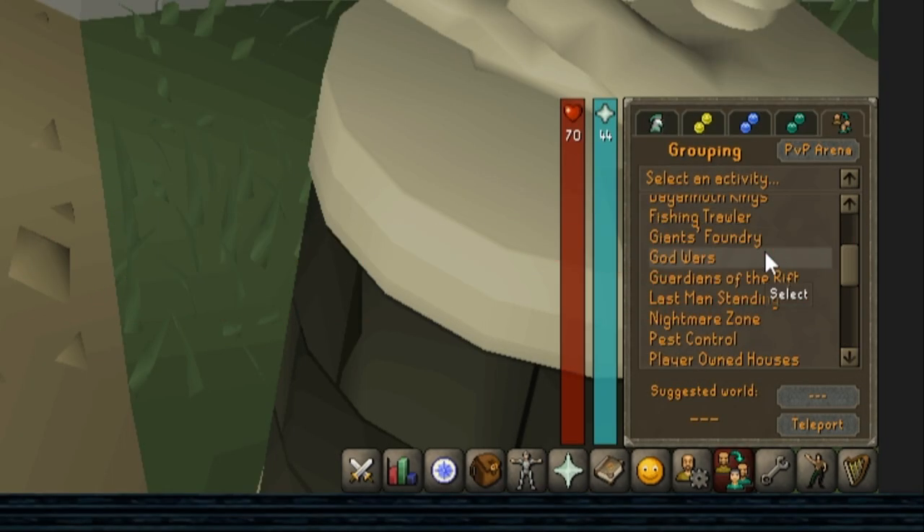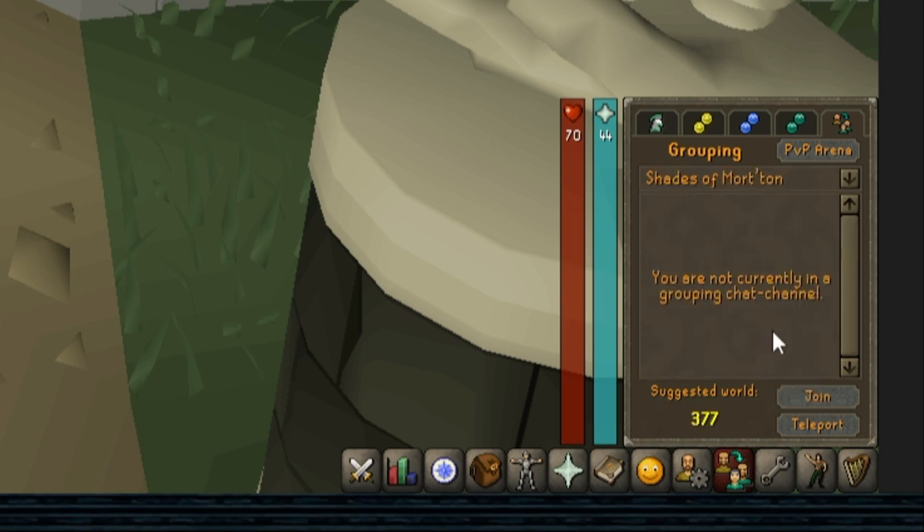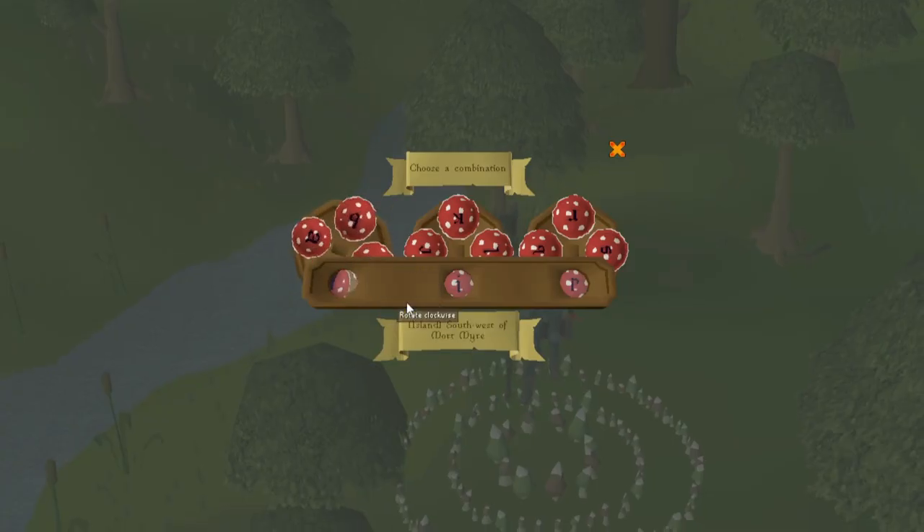Getting there. There's a teleport in the ancient magic spellbook as well as teleporting directly to Morytania with a teleport scroll. I alternate on my Iron Man between using the Shades of Morton minigame teleport, then running east, and taking the fairy ring code BIP and using the level 50 agility shortcut.